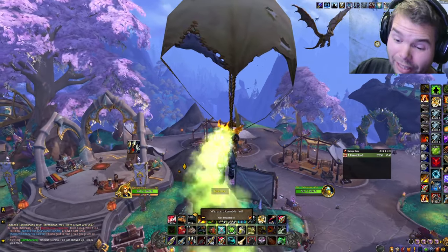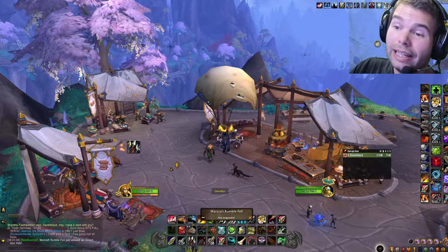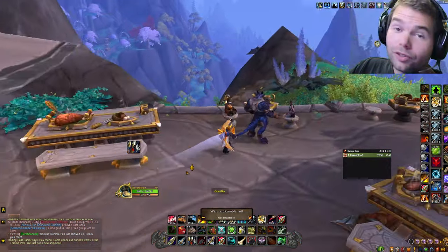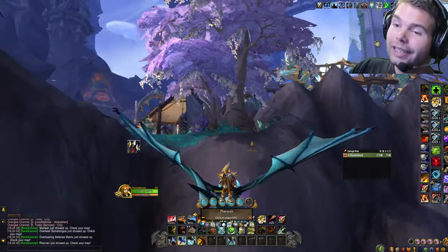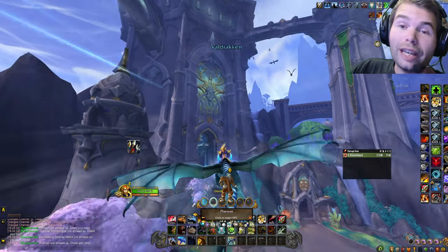So you could literally disengage, use this item, and then whenever you land — or even if you're still in the air — you just press your Goblin Glider. It makes it unbelievably insane since as a hunter you have one of the best mobility options in the whole game.